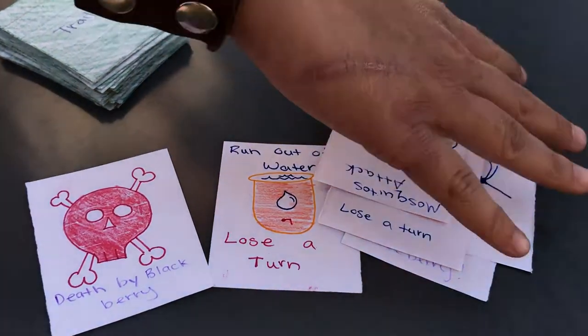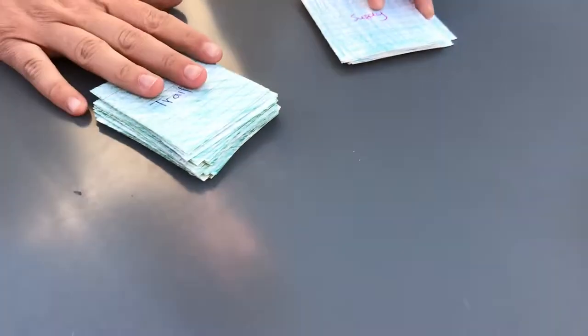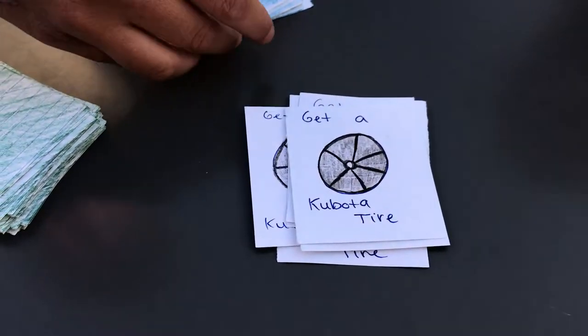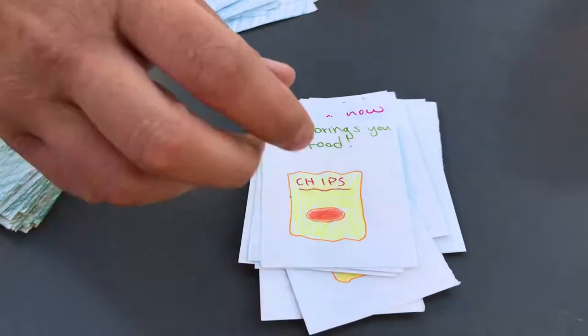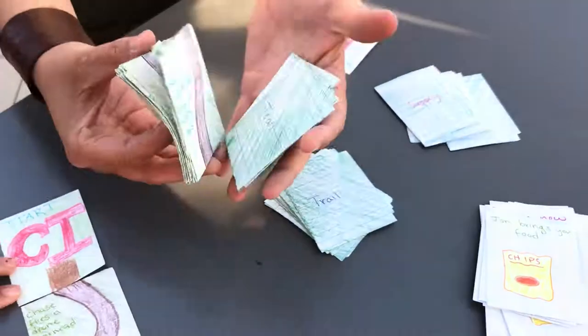We also have our supply cards, which are very important. They can help you survive something that happens in trail or calamity. We have things like getting Kubota wheels, chips, and transect tapes, which are very important when Onionhead comes and bites off all of your transect tape — which is one of our calamity cards. And you win by surviving the trail.